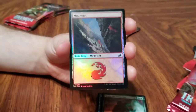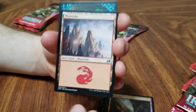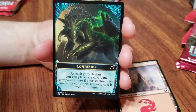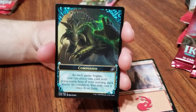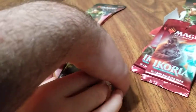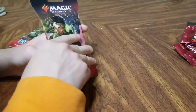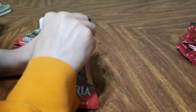Mountains — a shiny mountain, cool! And the next is... I thought it was going to be another token. Companion — that's new. As each game begins you can place one card with companion here; if your starting deck meets its condition, you may cast it once from here. We're going to have to look into some of this stuff. We still have three more packs — let me drink my organic milk. It doesn't even taste like milk, it's weirdly sweet.